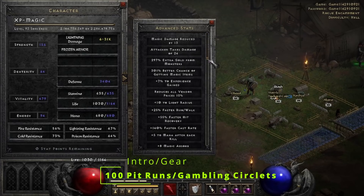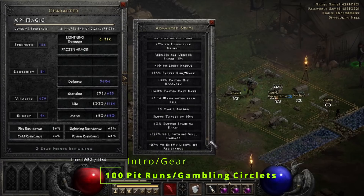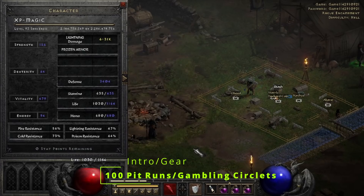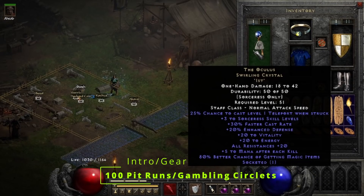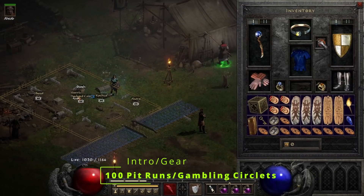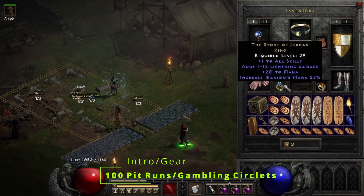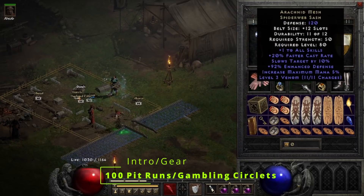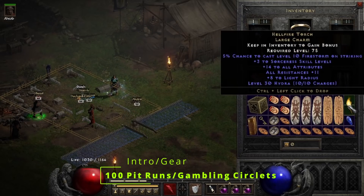Hello and welcome. In today's video, I did 100 pit runs with my level 93 Light Sorceress that has 301% magic find while playing on Battle.net. We actually ended up having some good drops during these runs. We found Taurosh's Armor, which was my second one that I've found since the launch of D2R. I know it's not super valuable, but it's still a very rare and nice find. Let me know down in the comments what you guys have found recently — I'm interested in finding out.